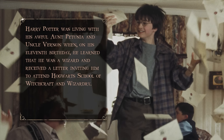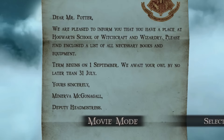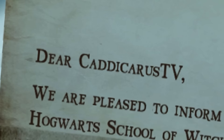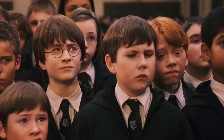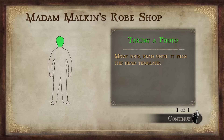In Harry Potter for the Kinect, you get the honor of playing through major events of all the movies in one big story mode. Harry Potter was living with his awful aunt Petunia and uncle Vernon when on his 11th birthday his uncle Vernon sat on him. You can choose movie mode addressed to Harry, or custom mode addressed to CadicarousTV — and I'm picking that one, based on how great it would be if Hogwarts selected students with their gamertags.